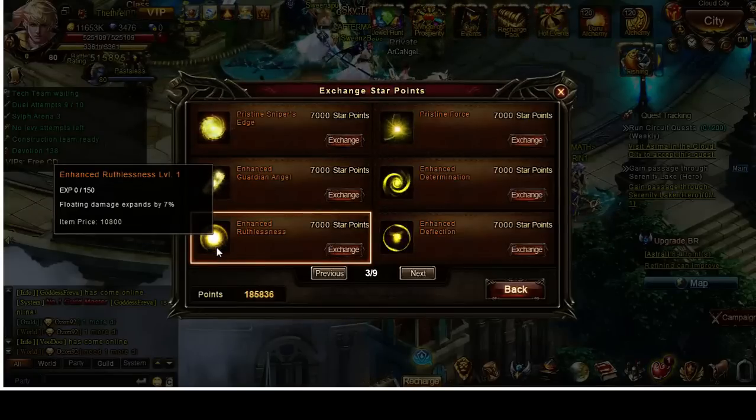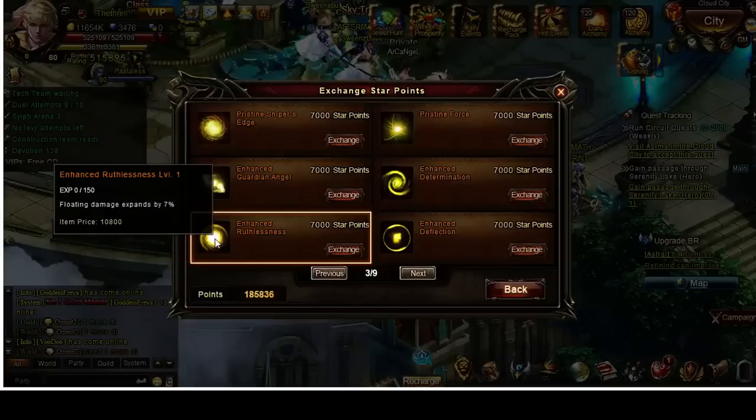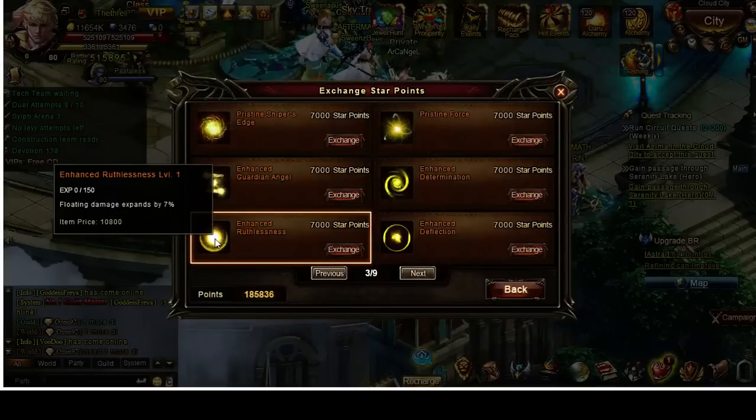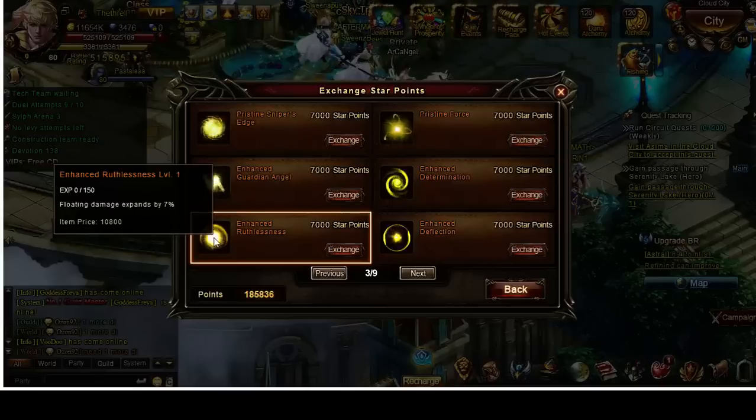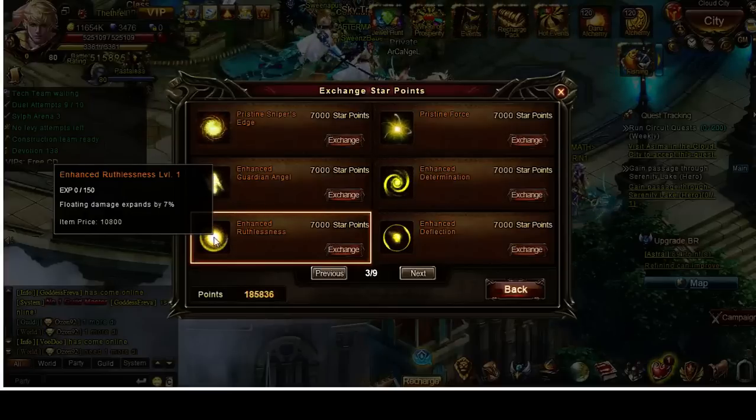Floating damage is a pretty useless astral. What floating damage does is — when you attack, you don't always do the exact same amount of damage. You have a range; for example, if your base attack is 100,000 damage, you might sometimes hit for 80,000 and sometimes for 120,000. This astral increases that range, so if maxed out you might hit for 50,000 but also up to 150,000.